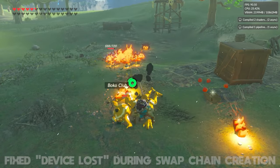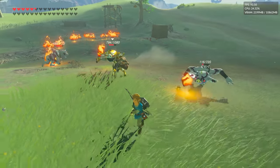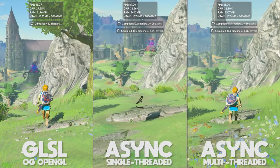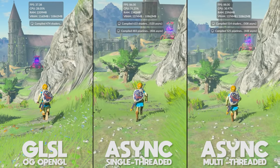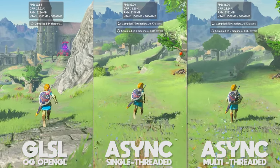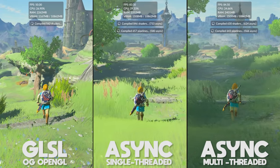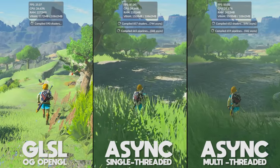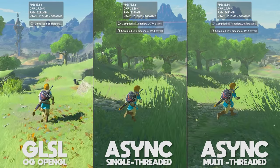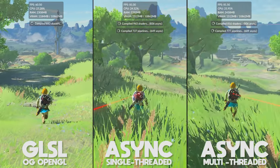Now let's do a quick comparison between GLSL and Vulkan's single-threaded and multi-threaded async shader compilation. At the beginning of the benchmark, notice how much faster multi-threaded async is at loading the game's shaders in. Having tested this for about five to eight hours, there is a noticeable difference in in-game pop-in when using multi-threaded versus the previous single-threaded version. Note that for all of these benchmarks — be it GLSL, async single-threaded, or async multi-threaded — absolutely no shader cache was in use. This is just how fast the new async multi-threading is.